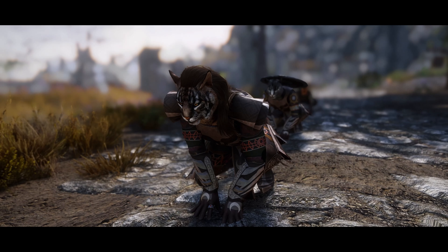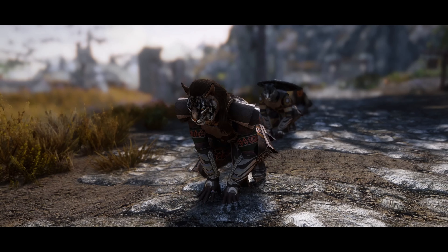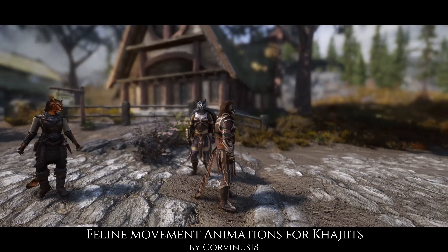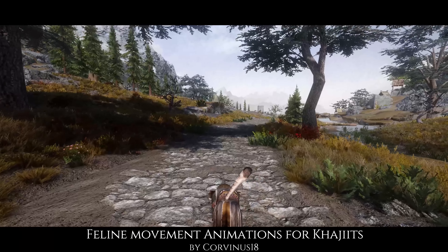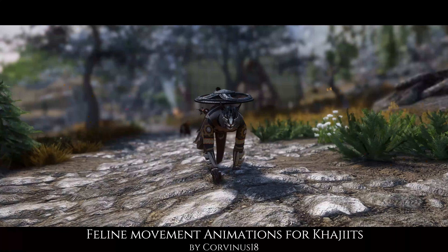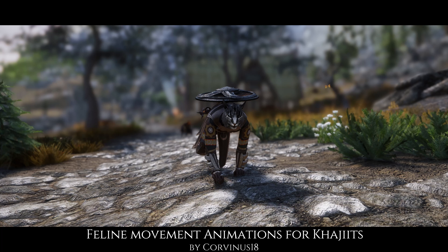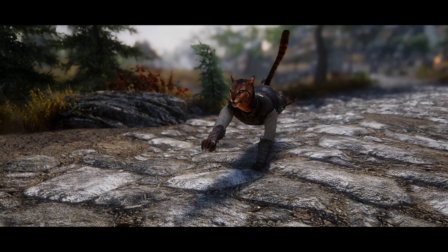Another immersive mod — although kind of debatable since it varies between different breeds — is Feline Animations for Khajiit. Like the name suggests, it allows the player and NPCs to sprint and sneak on all fours if they're part of the Khajiit race. Not only do the animations look and work flawlessly, it only requires Dynamic Animation Replacer, so you don't need to run Nemesis or FNIS for them to work.